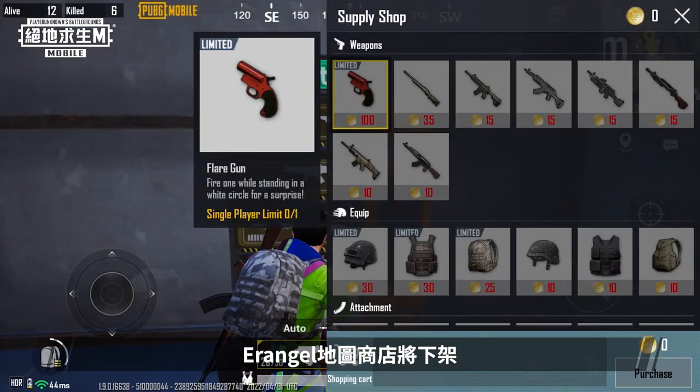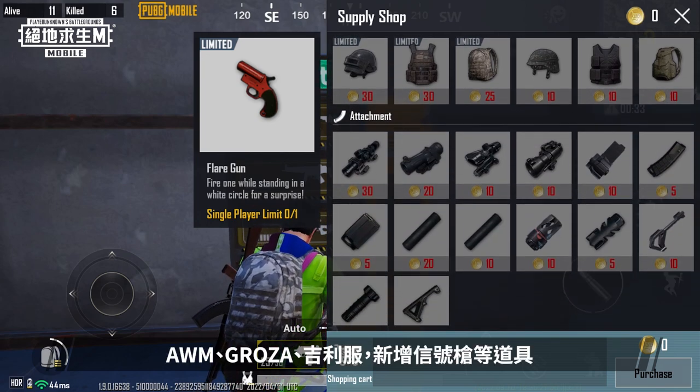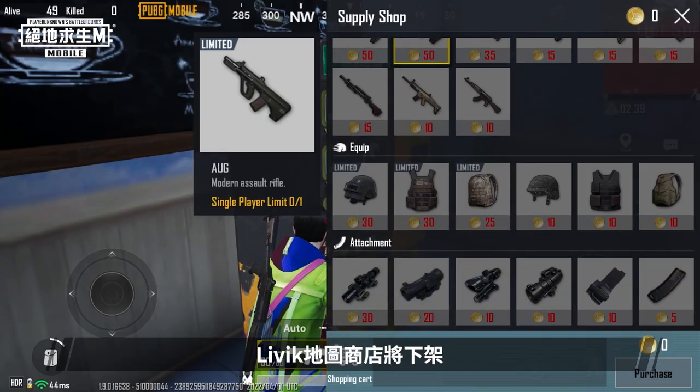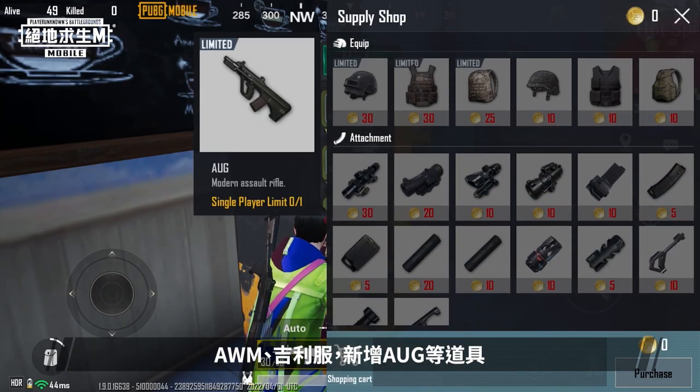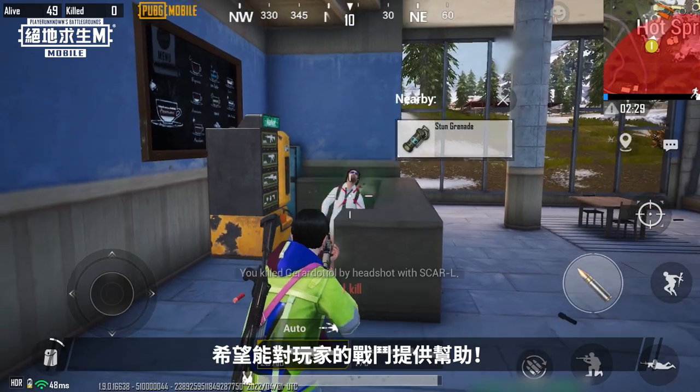We've also balanced the prices of items in the shop and adjusted some of the items. In Erangel, the shop will no longer stock the AWM, Groza and Ghillie suit, but will now sell flare guns and more. We hope this will be helpful in battle.